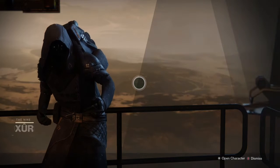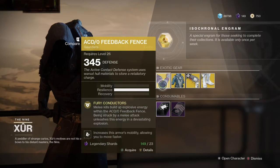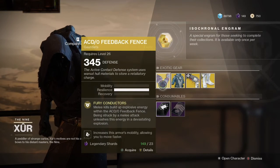I doubt it's anything good. ACDO Feedback Fence — melee kills build up explosive energy within the ACDO Feedback Fence. Being struck by a melee attack unleashes this energy in a devastating explosion.